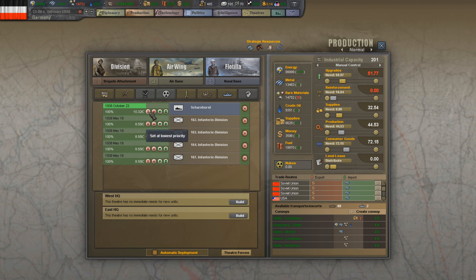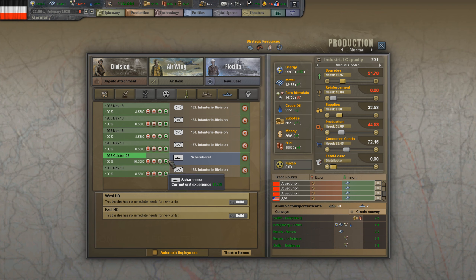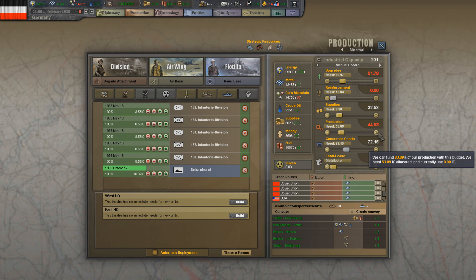Instead of using this 10 IC for the Scharnhorst, we could do another division. Put the Scharnhorst down at the end. We'll leave the production need at around 46 — that should do it.